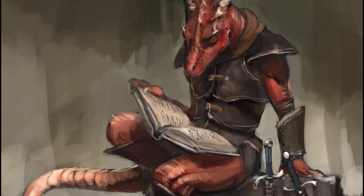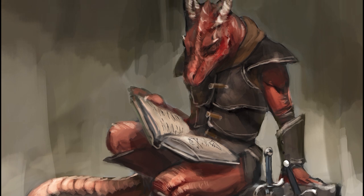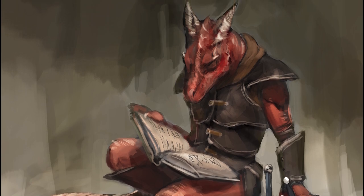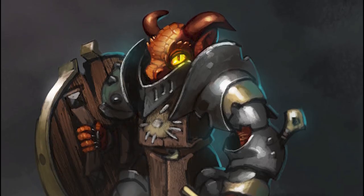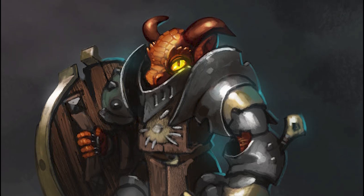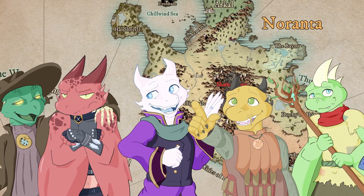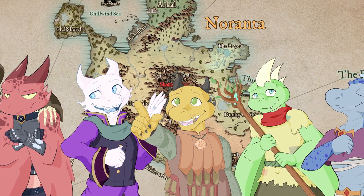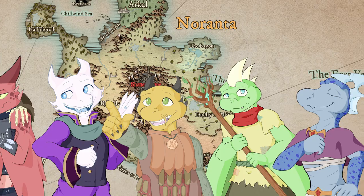So we opted to use a homebrew where kobolds had no pack tactics or sunlight sensitivity, and had sub-races to differentiate between them. I also allowed my players to choose whatever plus two and plus one to their racial stats that they wanted. At the end of the day, the kobolds my players were playing looked nothing like the kobolds in Volo's Guide. We just had to homebrew in order to play the campaign we wanted to play.